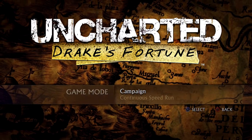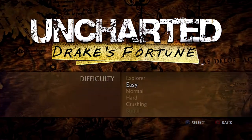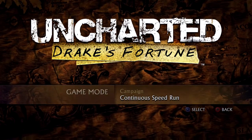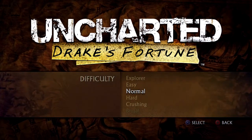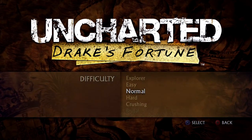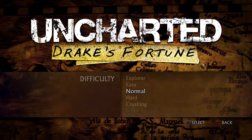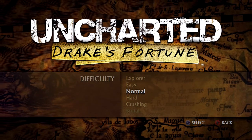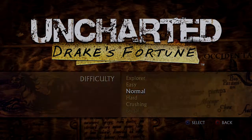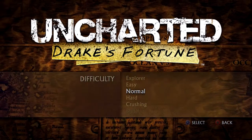Let's start a new game. I'm pretty sure we have subtitles enabled, so let's go to campaign. It looks like you can do a continuous speed run, that's kind of interesting. Campaign — ooh, crushing and brutal. Just for the sake of this let's play I'm going to be doing it on normal first; maybe in other videos I'll do harder difficulty. For now we're going to do normal mode. Let's save this.